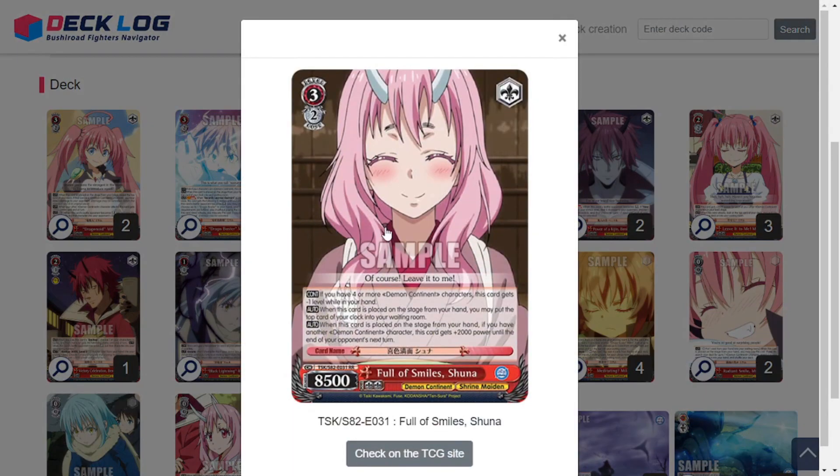Two copies of Full of Smiles Shuna. It's a very easy early play condition — if you have four or more Demon Continents, it gets minus a level in hand. When this is placed on stage from hand, you can heal 1. And when placed on stage from hand with another Demon Continent, it gains an extra 2k power to the end of your opponent's next turn. So for at least the duration of the turn she's played and your opponent's next turn, she is a 10/5.